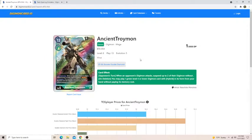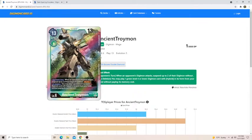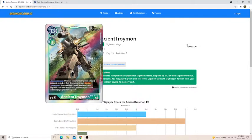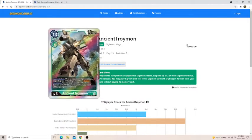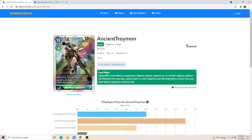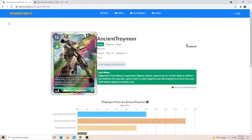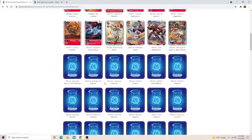Ancient Troiamon has to be talked about — this card is insane. The effect 'when an opponent's Digimon attacks, suspend up to two of their Digimon without blocker' is not once per turn — it's literally whenever your opponent swings, so you can basically hold your opponent down while you regain advantage. On deletion, you can play a level four green Digimon basically free — your only targets are Petaldramon and Arbormon, but they're not hard to pull. This card can slow down a lot of decks and win you back the advantage you need.